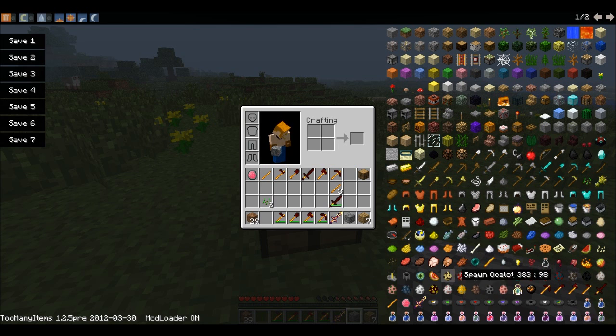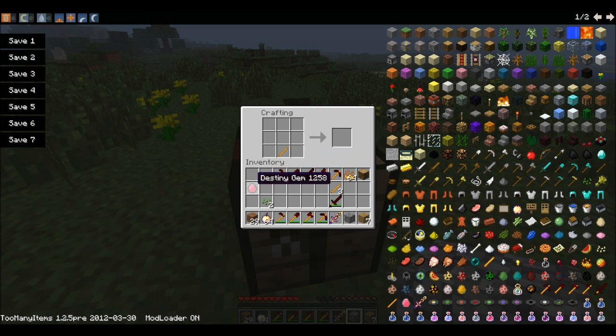You need golden apples — a god apple. So golden apples, a gold stick, a Destiny Gem, and blaze powder. Okay, so blaze powder, Destiny Gems — I already had one — stick, stick, Destiny Gem, golden apple, blaze powder. And we got ourselves an Unusual Destiny Sword.